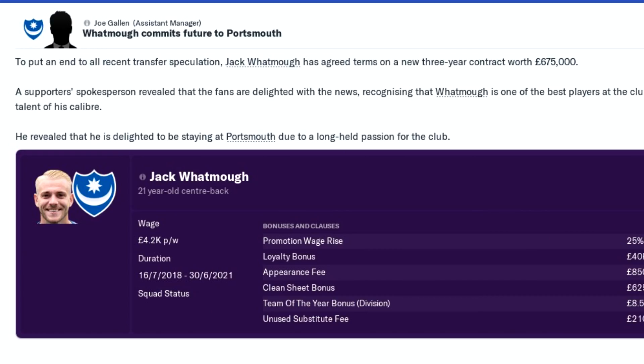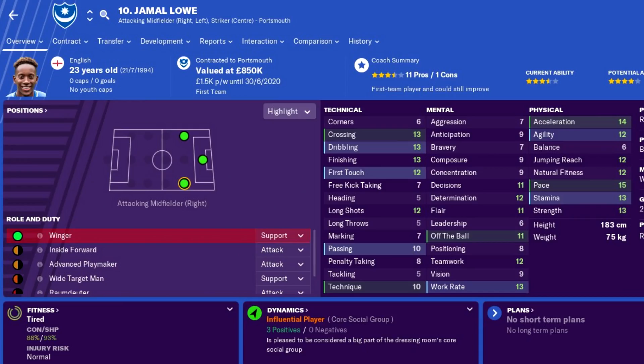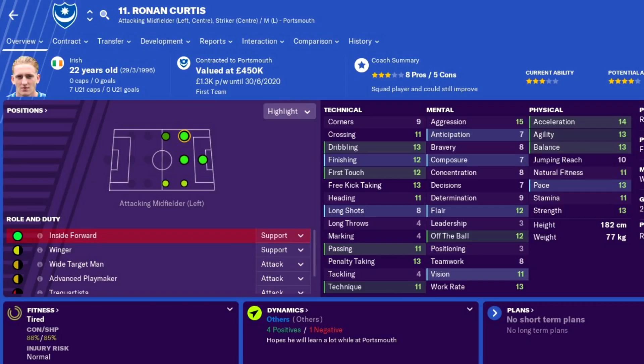The only problem with Jack Watmore is his contract runs out at the end of the season, so you have to tie him down as quickly as possible before clubs start sniffing around. Moving on to the attacking options, we have Jamal Lowe, one of the key players who led Portsmouth out of League 2 in the season that they won the league. He is a right winger and his stats are very good at this level, a lot better than previous versions. On the other wing is Ronan Curtis, one of the newer signings for Portsmouth — he's a right-footed left winger so he will cut inside a lot, but his dribbling and finishing stats are very good for this level.